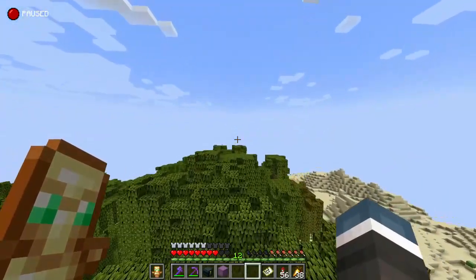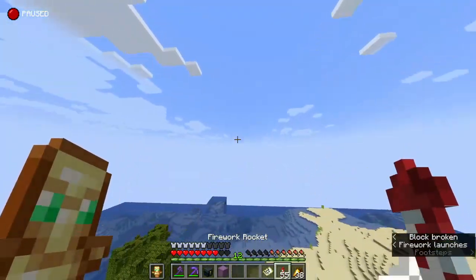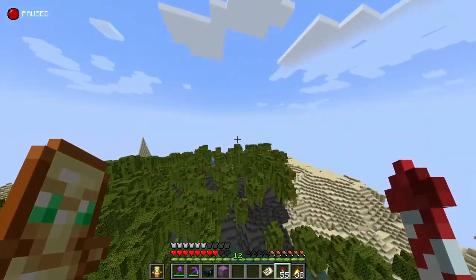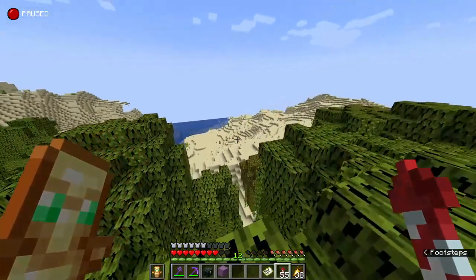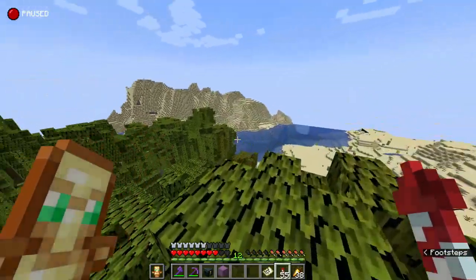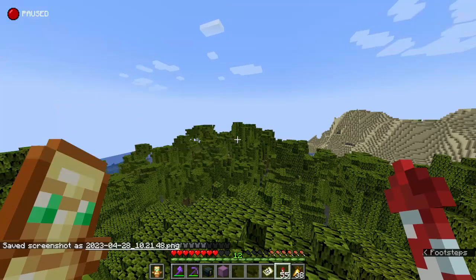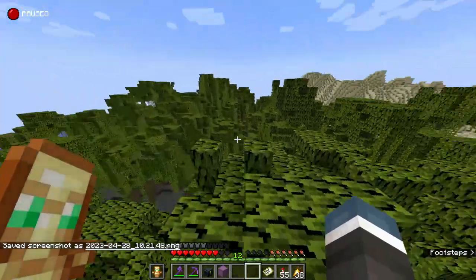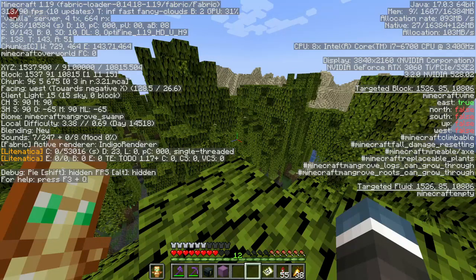I just texted my friend to ask him where a mangrove swamp is and I just found one just like that. It's a pretty small sized one but hey, we got what we came here for. Let me check the coordinates - how far is it? We're at negative 1,000 and 7,000, so that's about 5,000 blocks away. It's not that bad. I literally just texted my friend asking him where the mangrove swamp was.